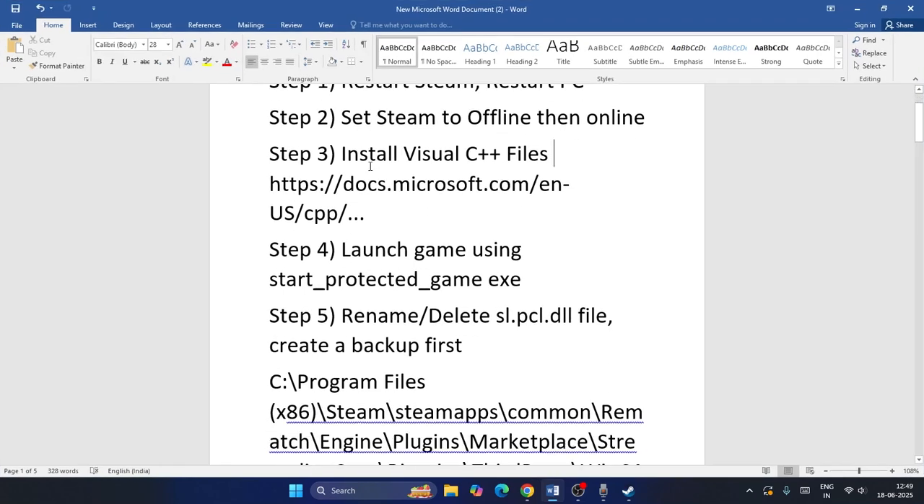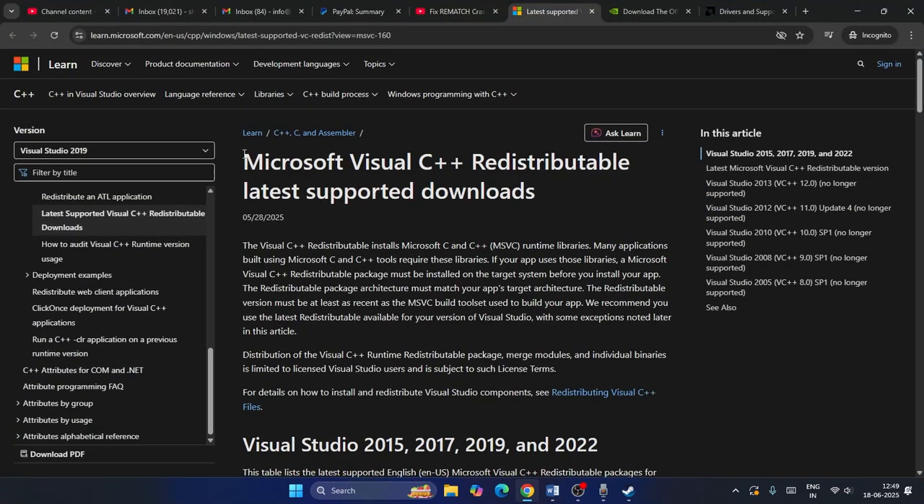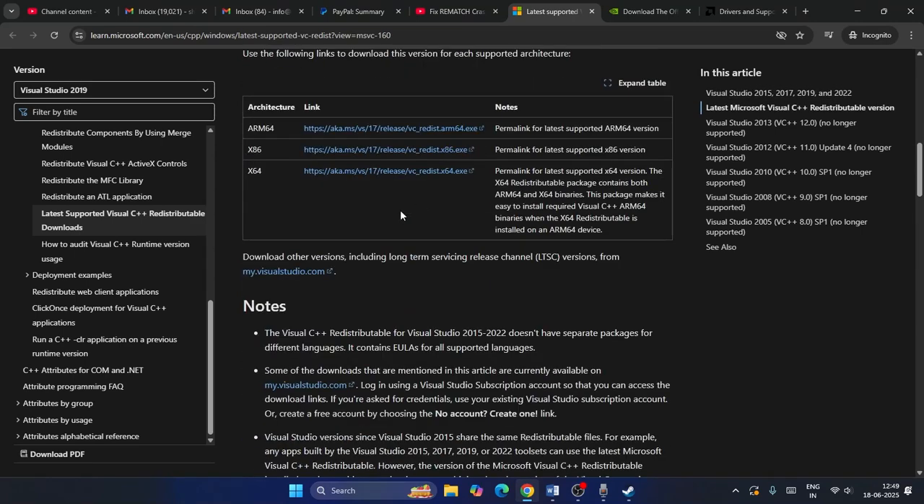The next step is to install Visual C++. Go to the Microsoft Visual C++ download page, scroll down, and download the x64 installer if your system is 64-bit, or the x86 installer if your system is 32-bit. Install it, restart your PC — restart is mandatory — then try launching the game.